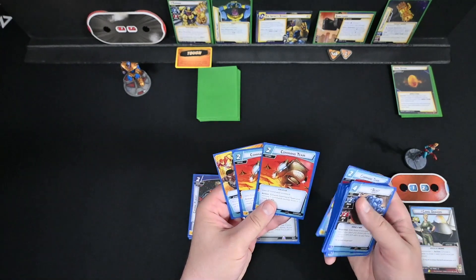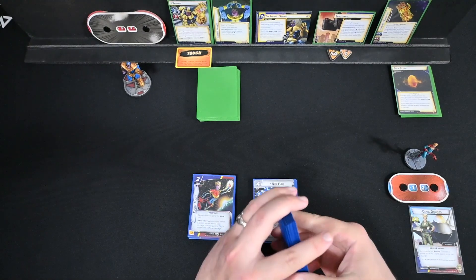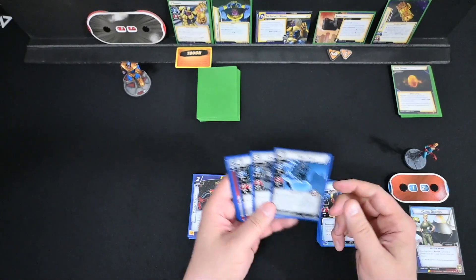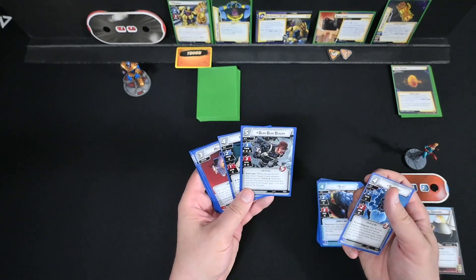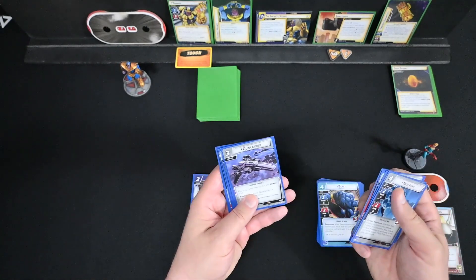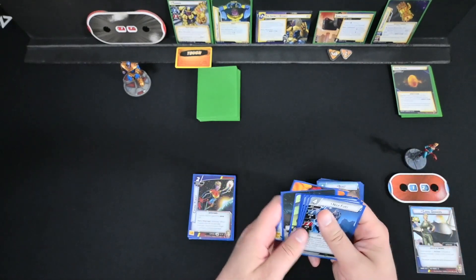We have three copies of Command Team to get a lot of use out of our allies, and Band Together since we hope to have a lot of allies out at the same time. For basic cards we have Nick Fury, and to satisfy our SHIELD requirements we have Dum Dum Dugan and Agent 13. Supports are Helicarrier, Quincarrier, and Avengers Mansion. And then Genius, Strength, and Energy as usual.